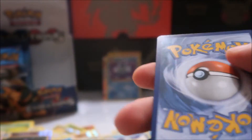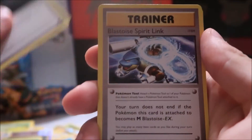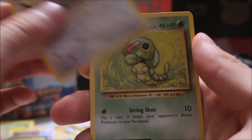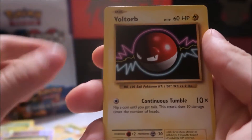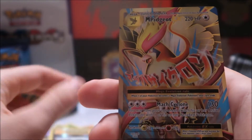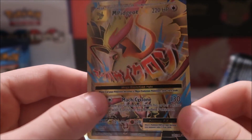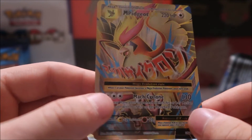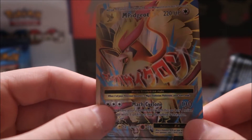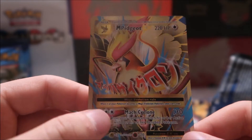I'm going to try my best not to spoil the packs — some people enjoy the suspense building. As I said that, I just spoiled the pack! We have Kakuna, Energy Retrieval, Spearow Spirit Link... I feel like there are way too many Spirit Links in this set. As I say that — oh my goodness, what?! I ran the pack and it's a Full Art Mega Pidgeot EX! That is such a sweet looking card.